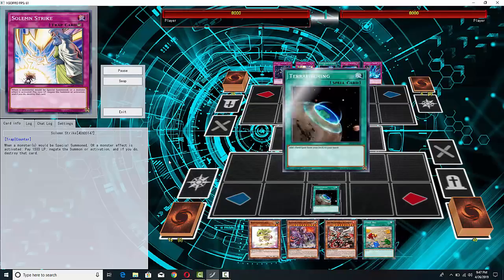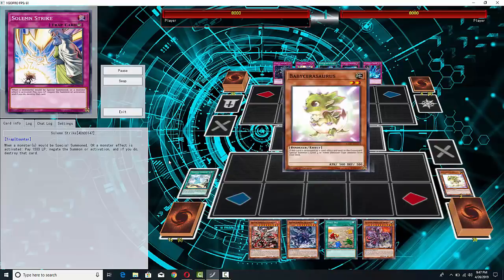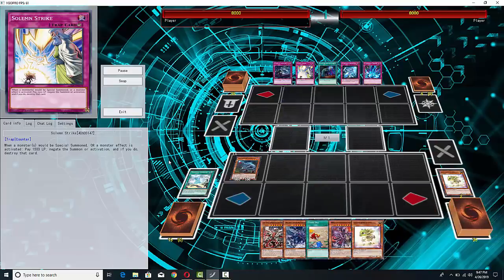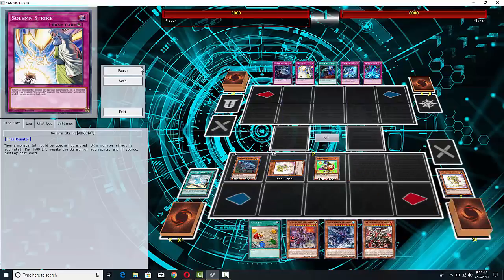Let's see what's going to shake down. He's going to go for Diagram, probably pop Baby Sarasaurus to get a Surge, get Oviraptor, get another Baby Sarasaurus, then summon Baby Sarasaurus, pop that, then summon the other one. And just like that, pretty much off the normal summon, you already got your World Chalice Miko.